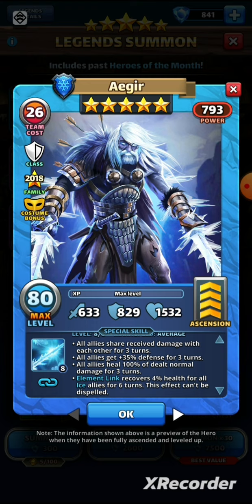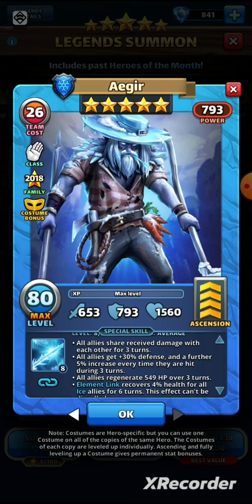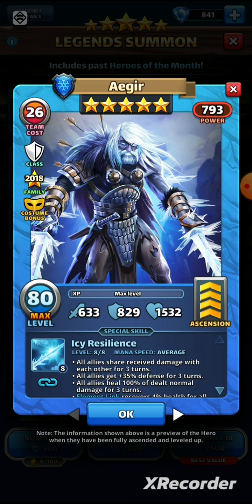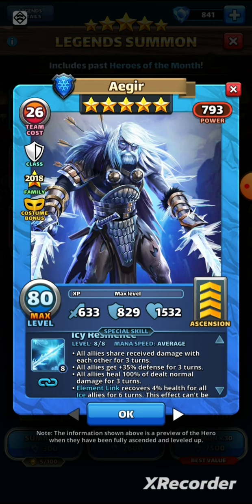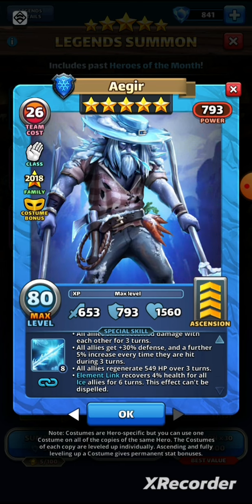He was pretty tanky and quite an annoying hero. With the costume bonus, limit break, and emblems, he's going to be even more survivable, but he's not dealing any damage. The new costume special is now called Glacial Resilience. All allies share received damage with each other for three turns — no change there. All allies then get plus 30% defense, with a further 5% increase every time they're hit during those three turns, up to a maximum of 45% additional defense.